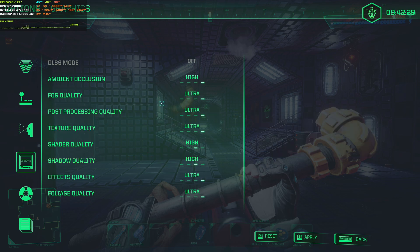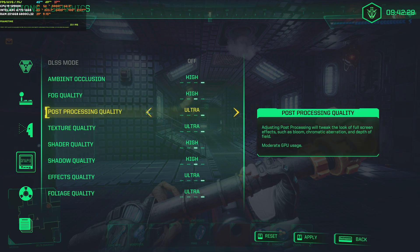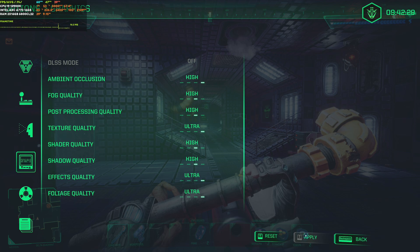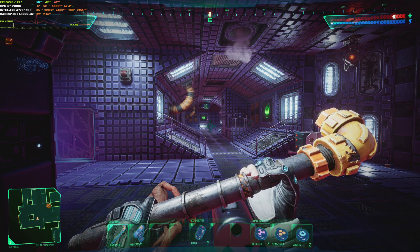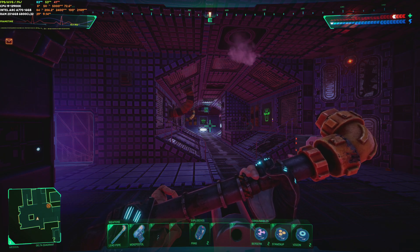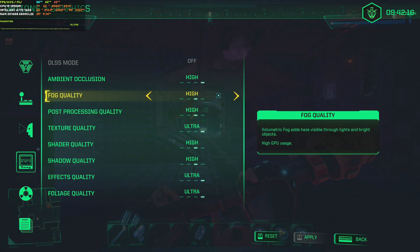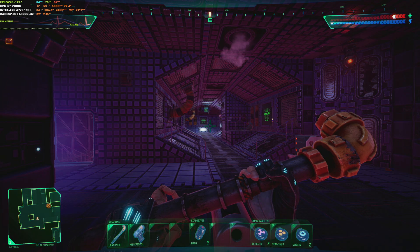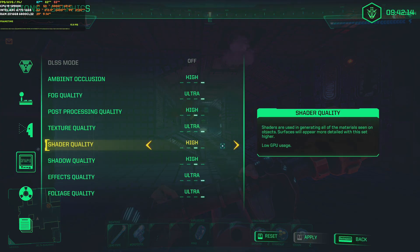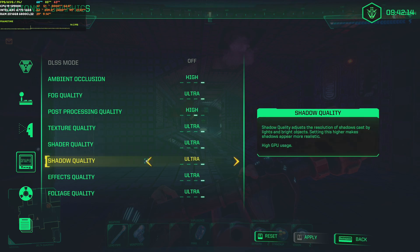I was expecting fog quality to be the issue. I set it to high first and it actually wasn't that demanding. With a few things set to high on post-processing, we're getting about 60 fps, which is good. When the lights turn on, the dark corners and shadows look a bit brighter but nothing major. Putting shader quality back to ultra — it's working pretty well. The most demanding settings are shadow quality and post-processing quality.